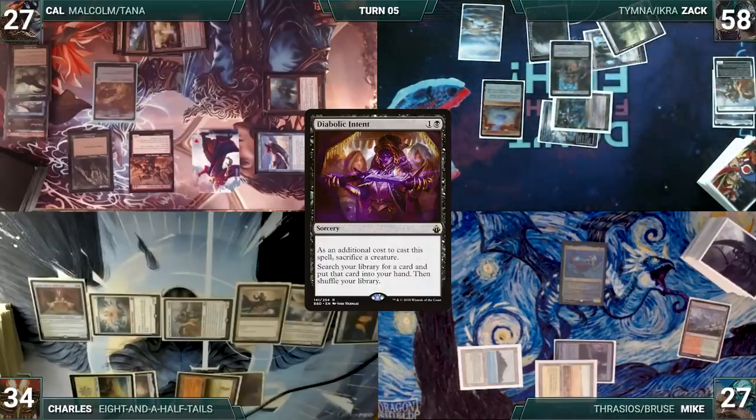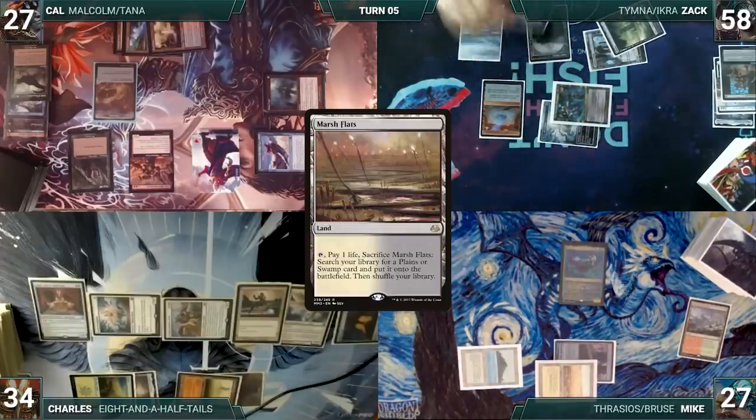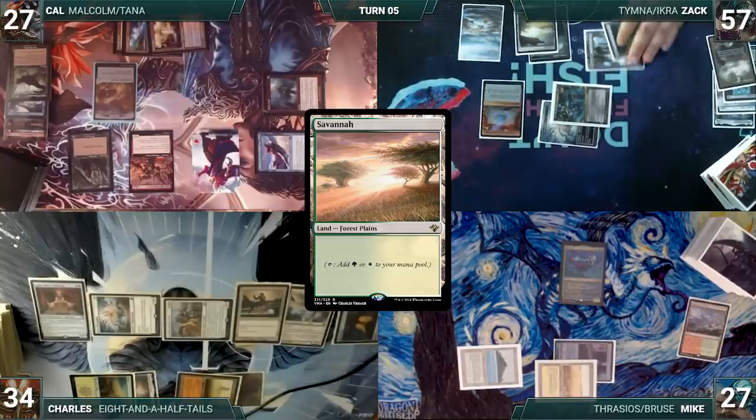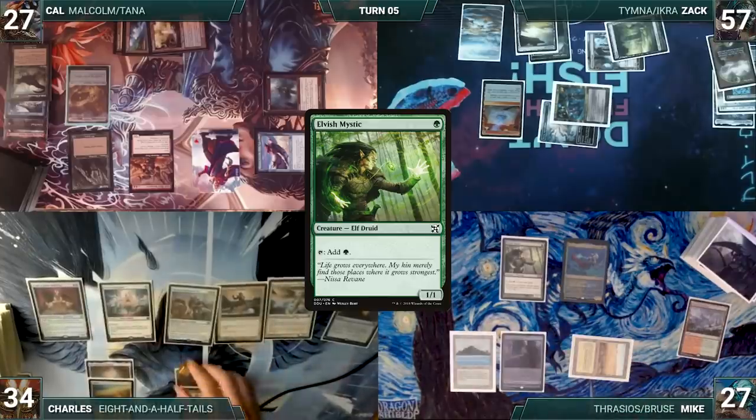In his second main phase Zac taps Ancient Tomb to help cast Diabolic Intent, sacrificing Ranger-Captain as the additional cost, fetching a card into hand. He plays Marsh Flats, cracks it paying a life, and fetches Savannah onto the battlefield. Mike draws, plays Elvish Mystic, and passes.